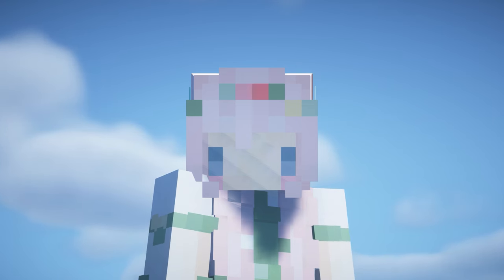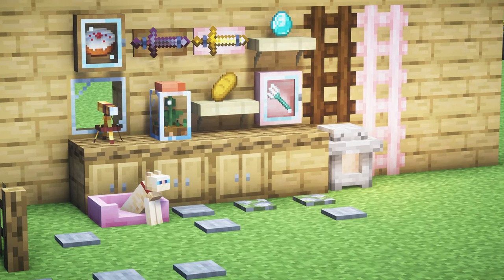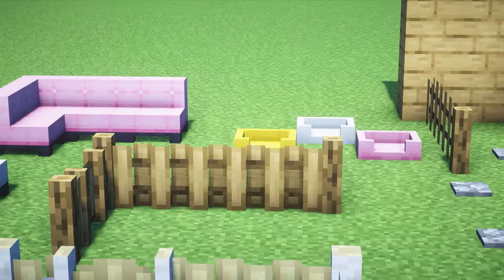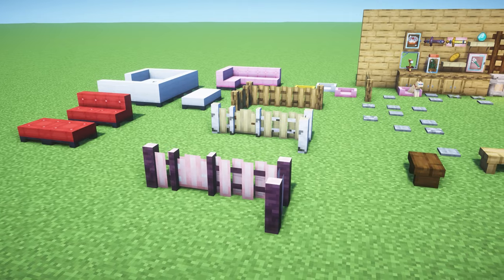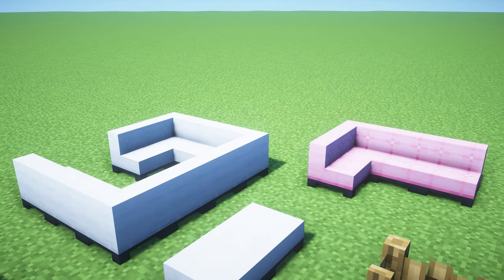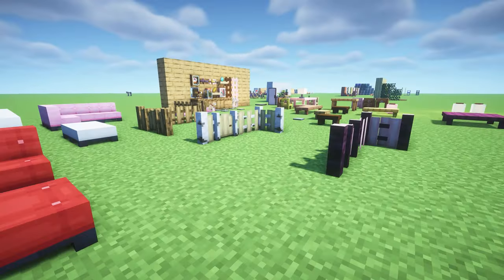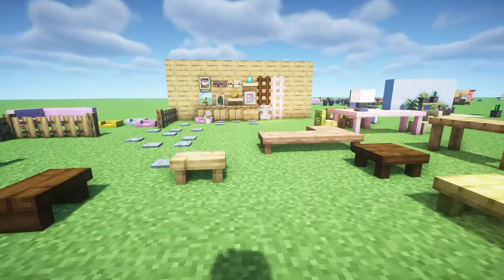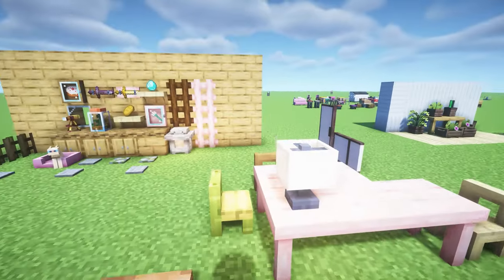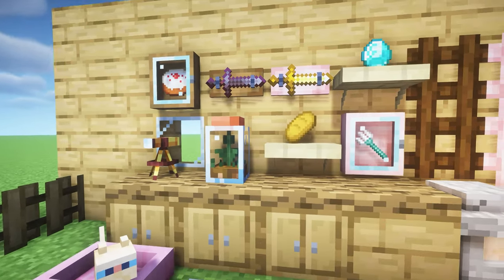This first Minecraft mod is called Re Deco, and this is one that recently popped up. It adds these adorable little cat beds and so many things in so many different colors. We've got fences in all the different wood colors, sofas in all the different wool colors which you can create really cool shapes with, foot rests, coffee tables, benches, tables and chairs, and these little bedside tables which are so cute.